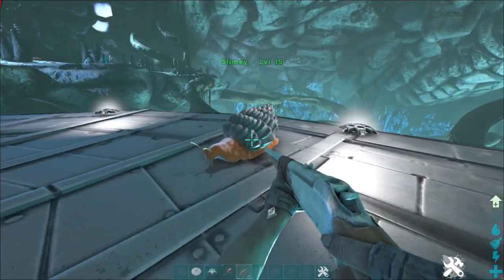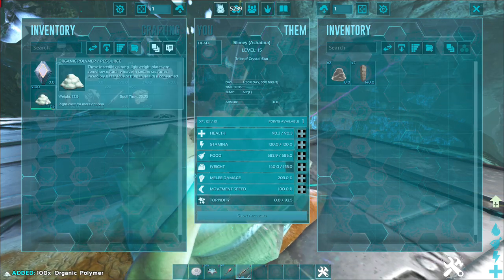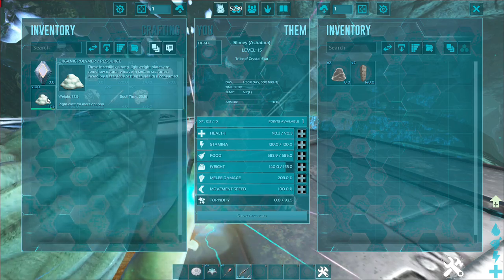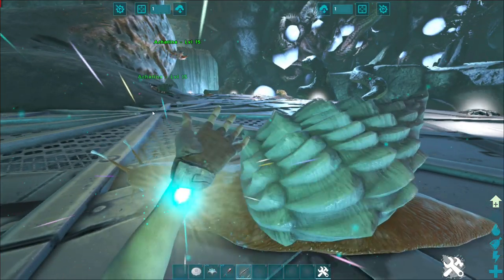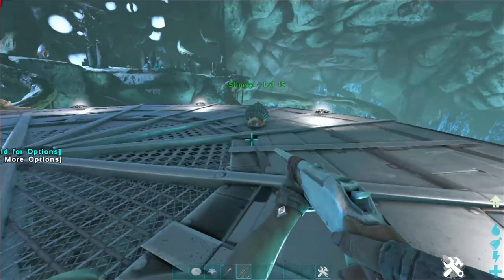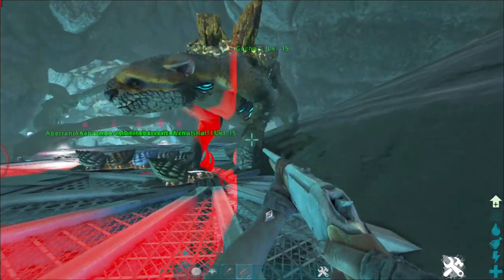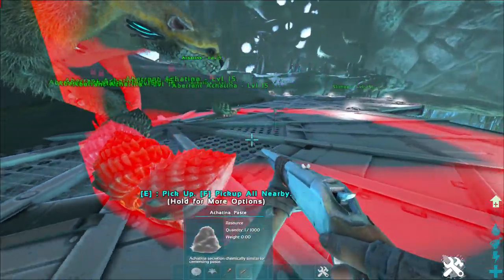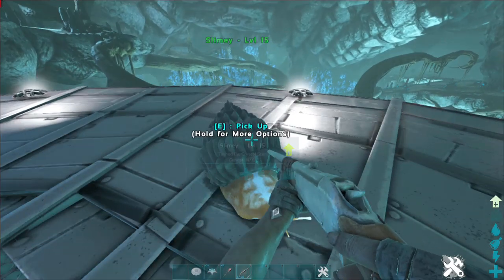Now one last super secret hidden trick — you can see this guy's already producing the Achatina paste. If you are a lower-level tribe still using mass amounts of organic polymer, notice how in my inventory organic polymer lasts for about 25 to 30 minutes. The second I throw this stuff into a snail, it triples. Snails can hold organic polymer at a rate of three times longer than you can, which is amazing.